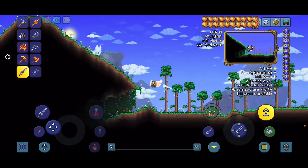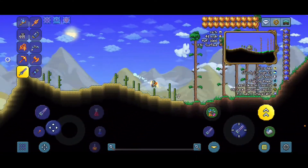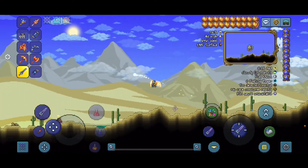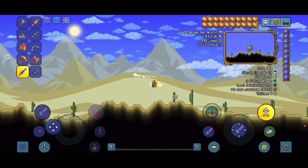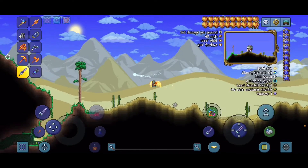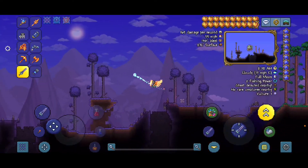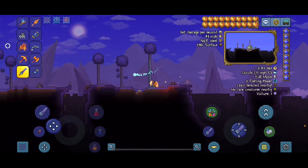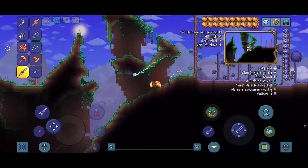Once you load in, go to the left and watch closely. There's a super big desert right here. Once you're past the desert you're almost there, then you have to pass the corruption, which is pretty much the most dangerous thing about this seed. Then you get to your destination.